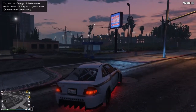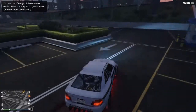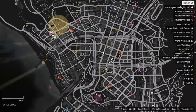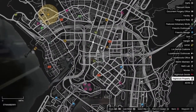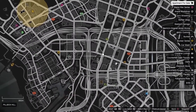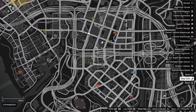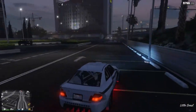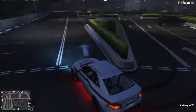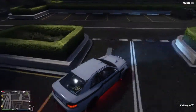Coming in at number two, we have this parking lot just here. It is located right here on the map — Benny's is right there, it's just here. You have the ammunition gun store, the strip club, and it's just in this parking lot here. This is a pretty good drift spot, mostly because of the sharp turns, and this island right here is awesome for drifting around.